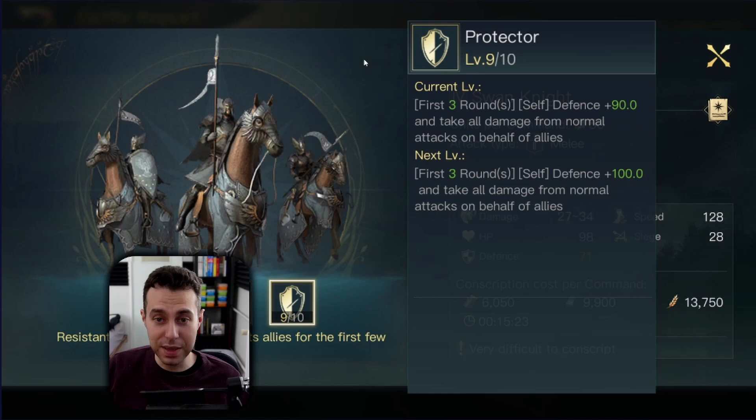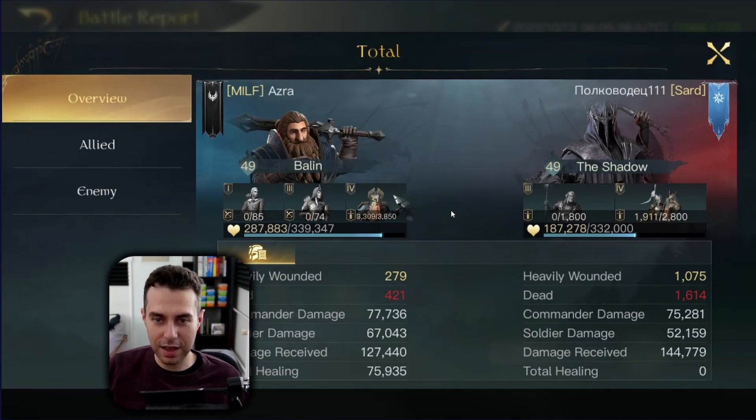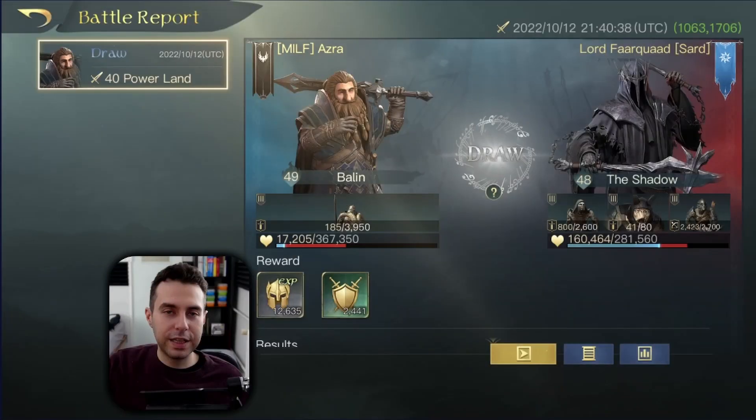But whenever Retaliate procs — my counter-attack from Retaliate — I immediately hit back the Alchemist, and that is a counter-attack that can't be misdirected to Swan Knights. Just a little bonus information there.